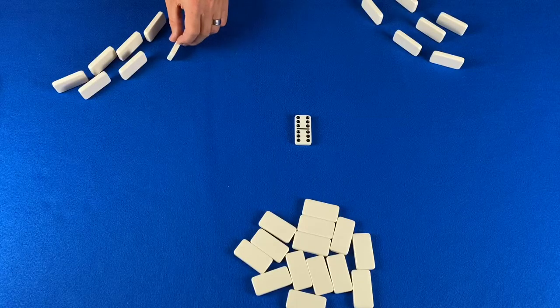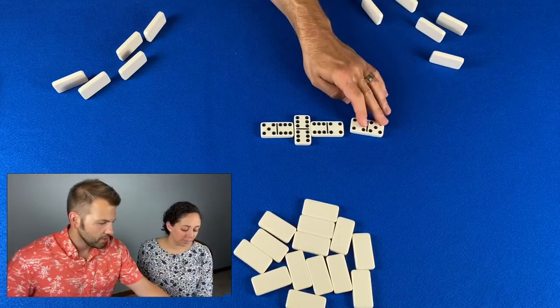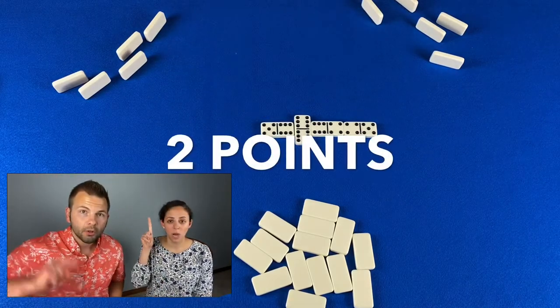If you cannot make a play you draw dominoes until you can. In a typical four-direction game there is more potential for extra points. I play this domino; my ends equal ten — five plus five is ten, so I earn one point. Play continues like this until the end. If you're able to play your last domino you yell 'domino' and then you get points based on the pip value total of your opponent's remaining dominoes. The point system for that is a little unusual, so we'll go over that at the end.